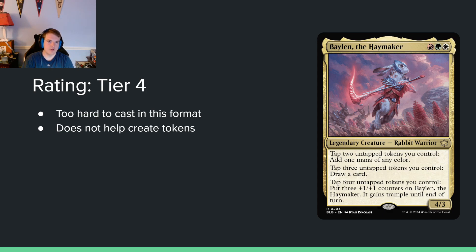Balin the Haymaker — red, green, white for a 4/3. Tap two untapped tokens you control: add one mana of any color. Tap three untapped tokens: draw a card. Tap four untapped tokens: put three counters on this and it gains trample until end of turn.